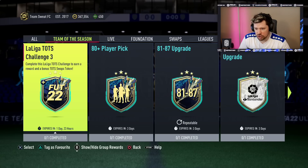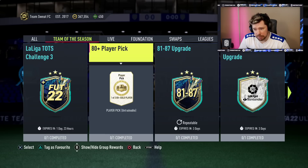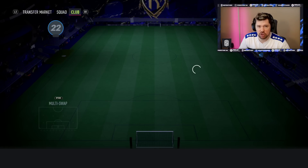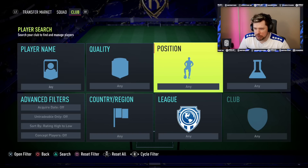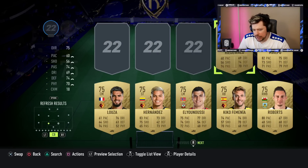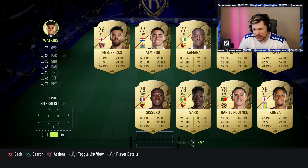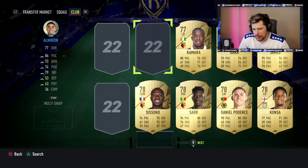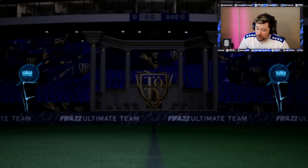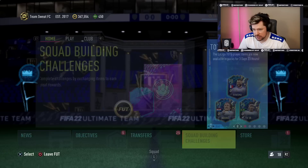The La Liga Team of the Season challenge three - that was already there from yesterday. The 80 plus player pick is going to require one of three gold 80 pluses, three rares, and six commons. I don't mind it personally, it could absolutely be worse. This gives you the ability to get the La Liga Team of the Season as well, which would be very nice. And only 35 chemistry makes it real simple to put together.